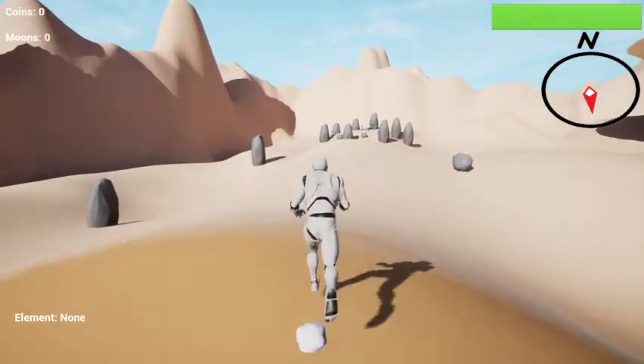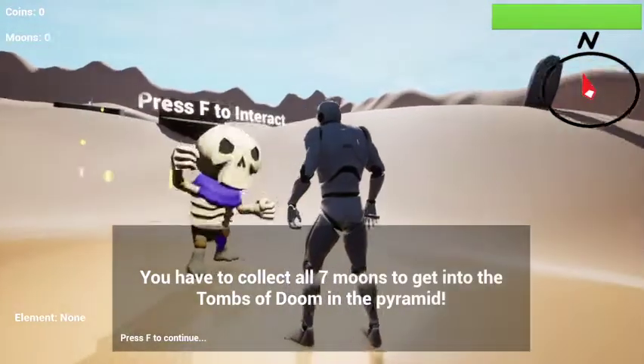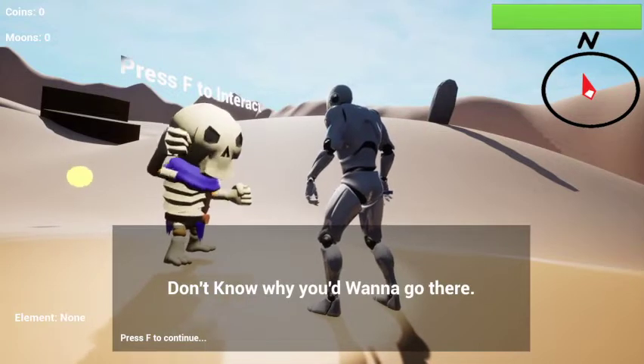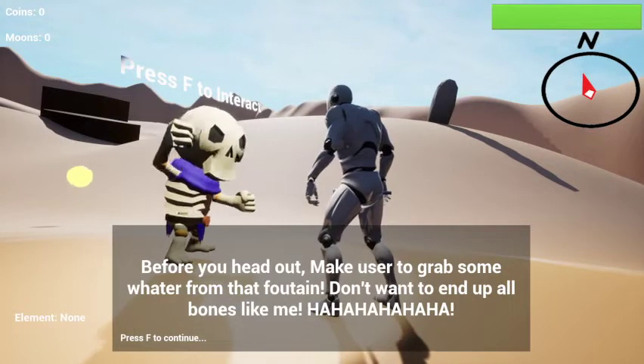First thing I'm going to do is talk to this NPC. 'You have to collect all seven moons to get to the Tomb of Doom in the pyramid. Don't know why you'd want to go there. Before you head out, make sure to grab some water from the fountain. Don't want to end up all bones like me.'